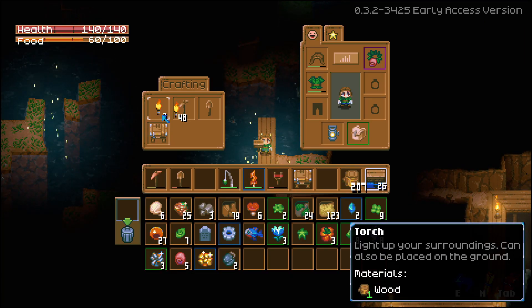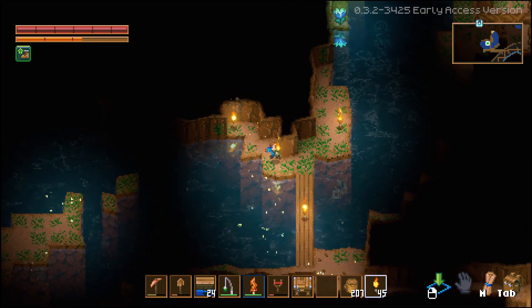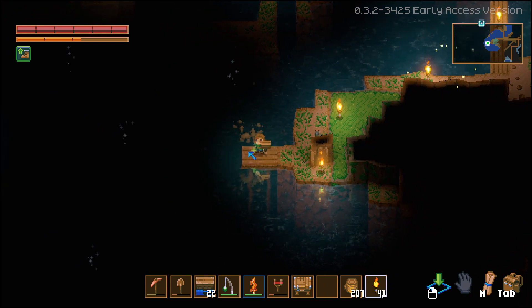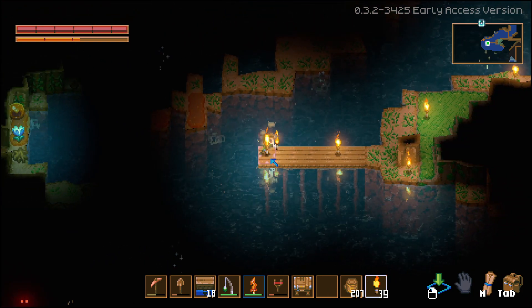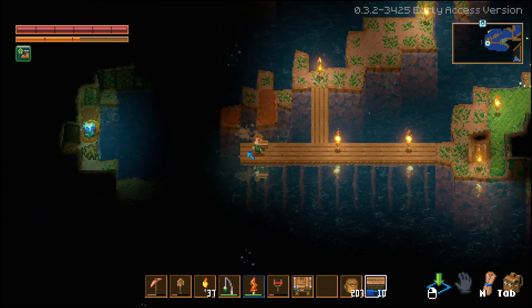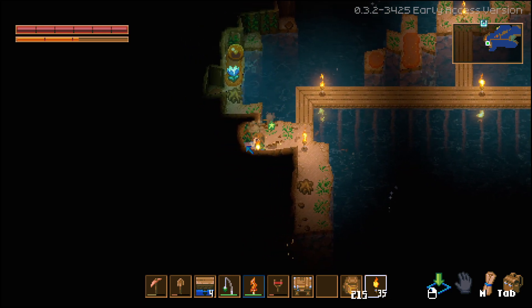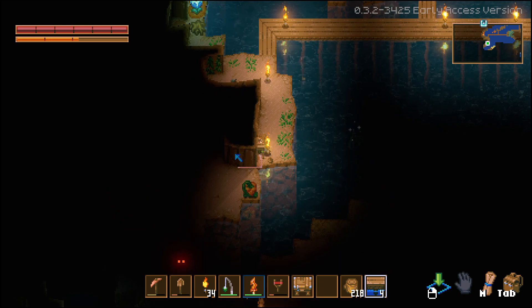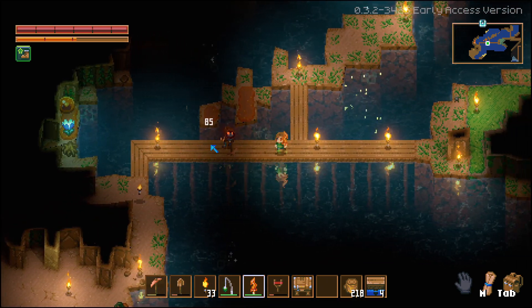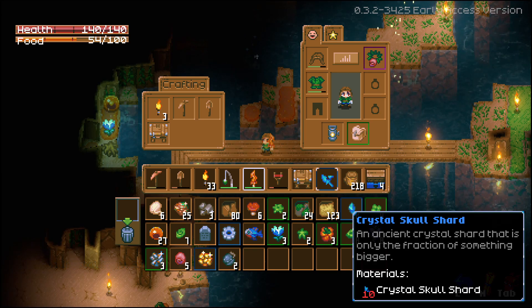I'm out of torches again. There we go. We're running low on wood. Oh god, these guys are here. Crystal skull shard — 10 of them, okay that's cool.